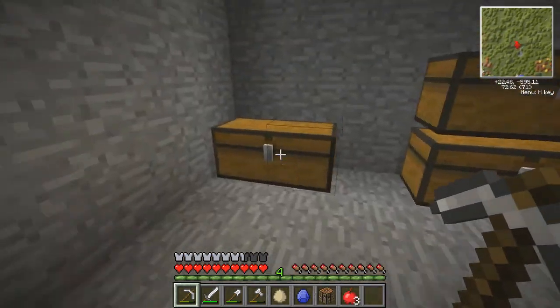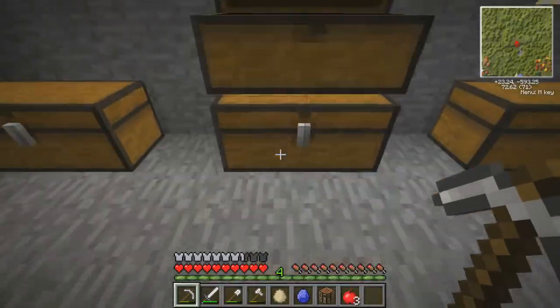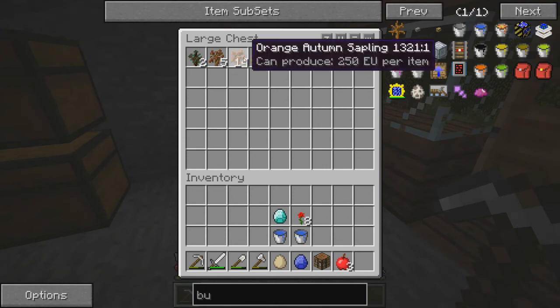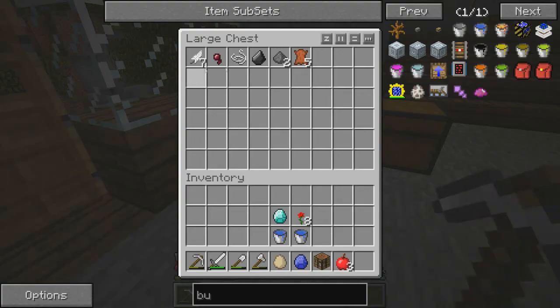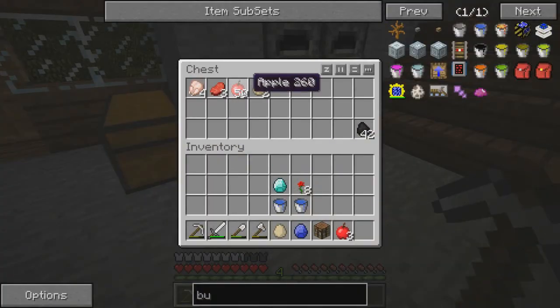I've got some furnaces here. This chest has all my wood. These two are going to be for cobble and dirt, sand, gravel, stuff like that. This one's all my trees - look at all these different coloured trees now, really nice. Going to get a little farm going. Got my mob drops in this chest, a little food chest. Loads of apples from the trees I cut down, which is great stuff.